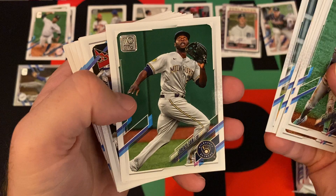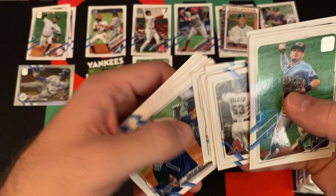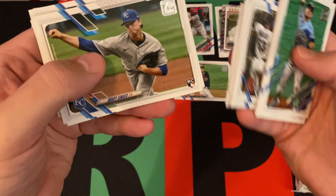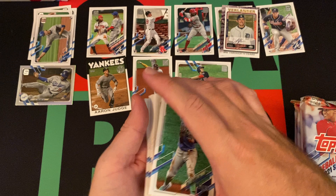Aroldis Chapman, Lorenzo Cain. We got Arizona Diamondbacks, Pittsburgh Pirates team cards. Ryan Brazier, Nolan Arenado, Paul Goldschmidt, Atlanta Braves, Minnesota Twins, Tampa Bay Rays. Juan Soto, Brady Singer, rookie card Alex Verdugo, Patrick Sandoval, Miguel Rojas, and the Milwaukee Brewers. Lots of team cards in that pack for sure, but some decent rookies and stars as well.